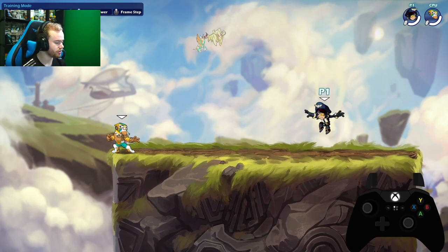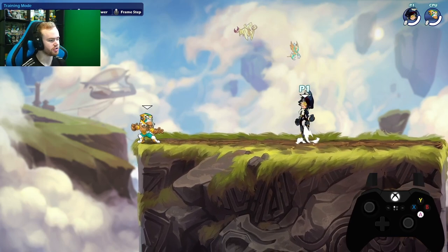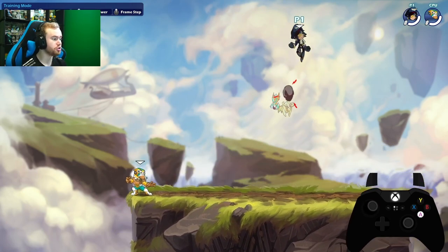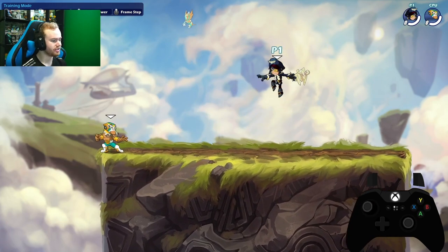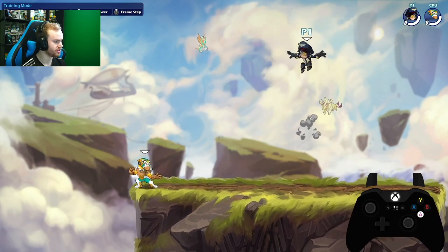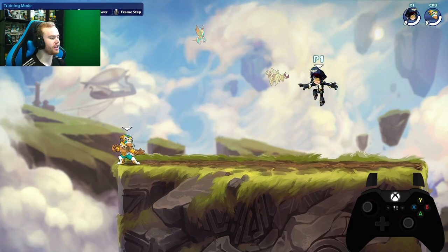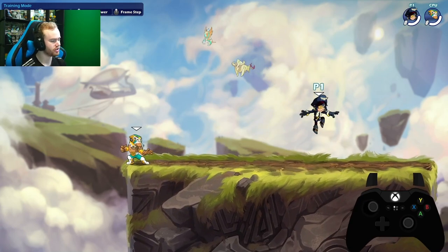You also have a jump button — default is A on controller. You get three jumps: one grounded and then two air jumps. The same applies when you're on a wall. When you've used your last jump, a red particle appears on the character to let you know you're out of jumps — it's a good visual cue so you don't need to count manually.